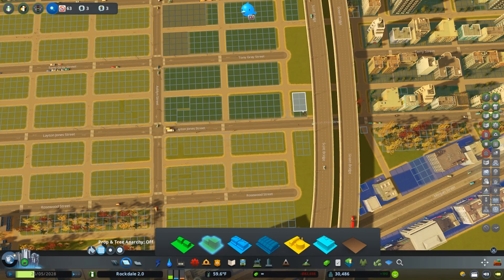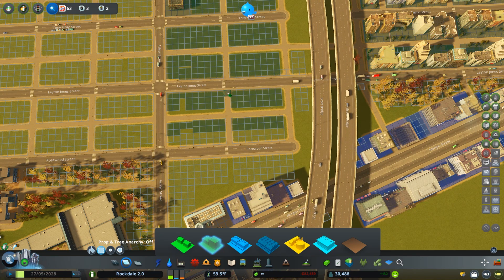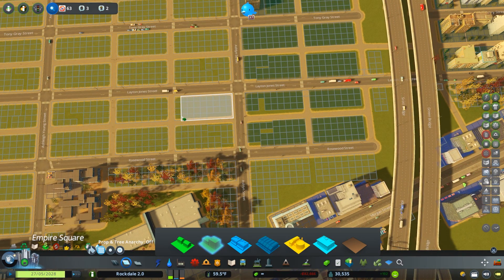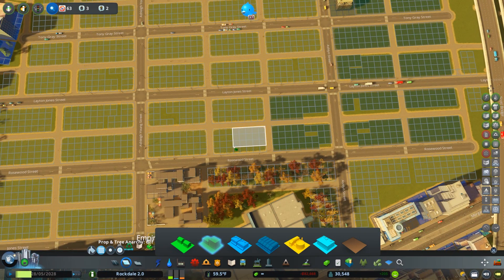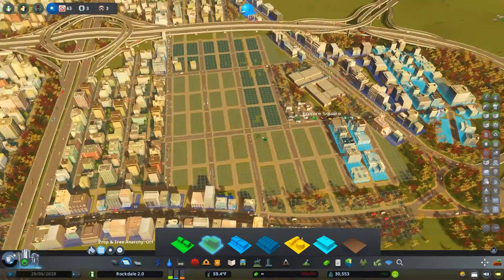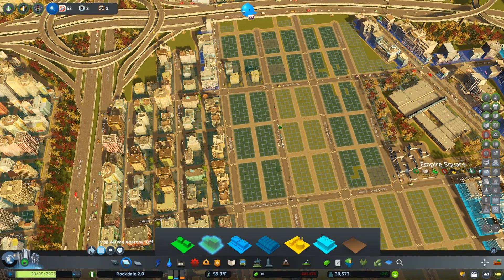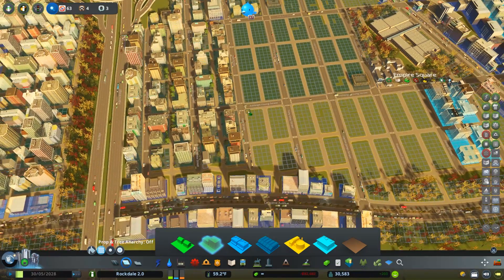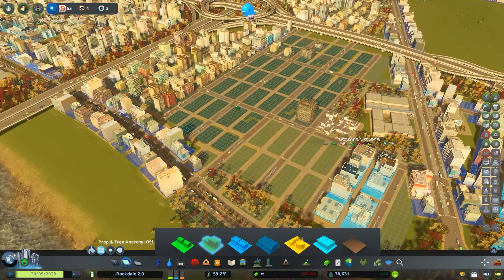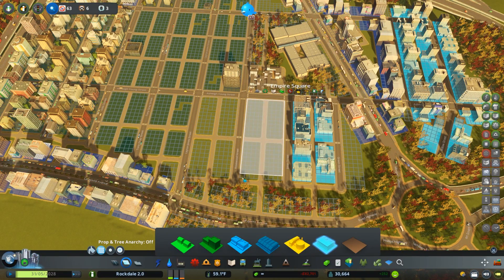Looking back at Rockdale now it's kind of painful, so we'll see if we can take a lot of those concepts and use them into a better city. I'm not going to zone here — I'm going to plant trees. This zone got a little messed up but that's okay — we'll have some different buildings and different shapes come out of it which is good. I'll build a little more and give you a time lapse before wrapping up.